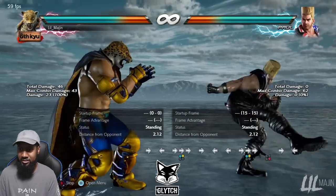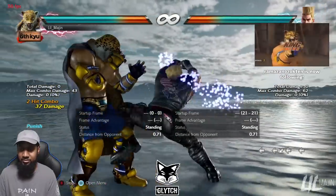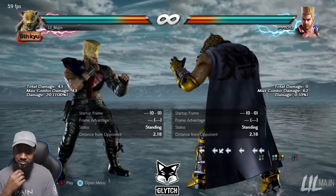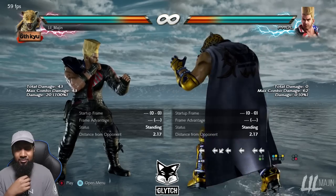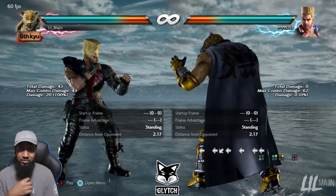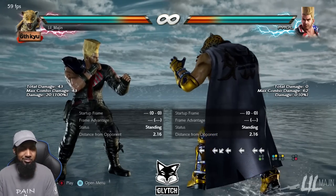Against Paul's Demoman on the last hit, 4-2-1 always hits. You can go for back 3-1 plus 2 as well. King has some pretty good max-distance punishment for characters with moves like Death Fist or Brian's while-standing 1, which is around negative 16 and launch punishable, but King's hopkick won't reach — so he uses forward 2-1, forward 1 plus 2, or back 3-1 plus 2.